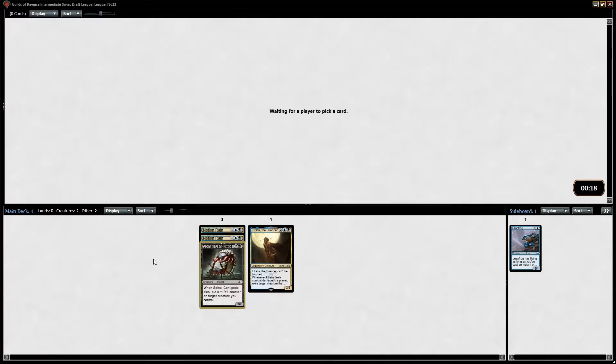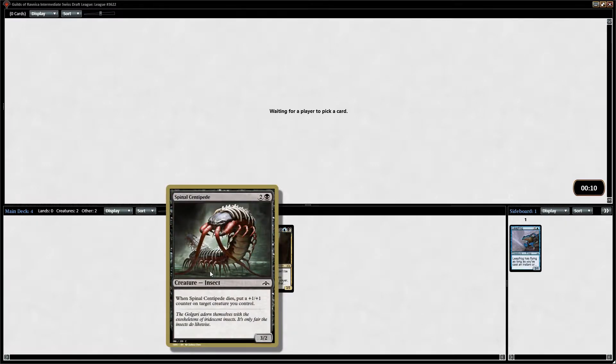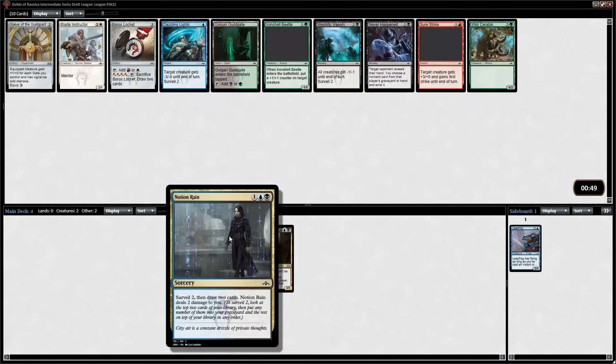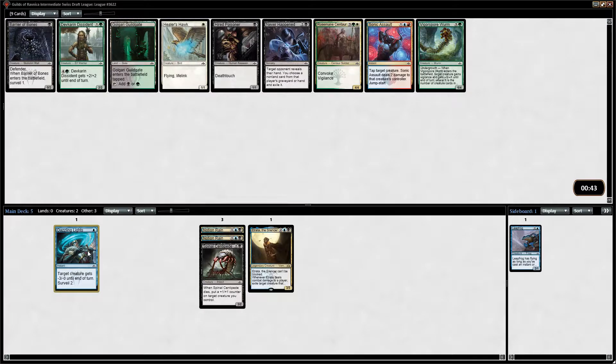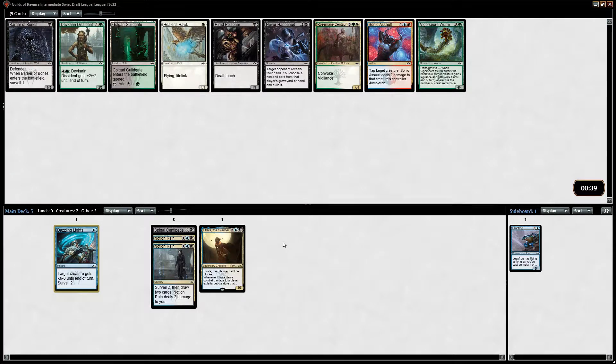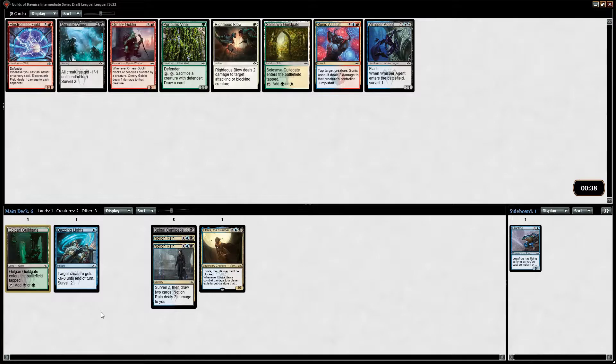The 3-mana 3/2 that does something when it dies is fine, because 3-mana 3/2s die a lot. Cool art. What have we got here? Glaive — looks like a combat trick. Vapors is pretty average. I guess I'll just take the combat trick. Maybe we wouldn't be meant to be 3 colors, so we'll take the gate. It's a fine card to pick up.